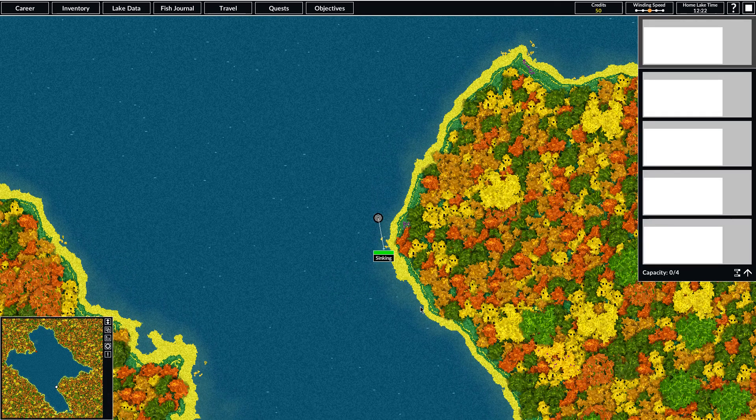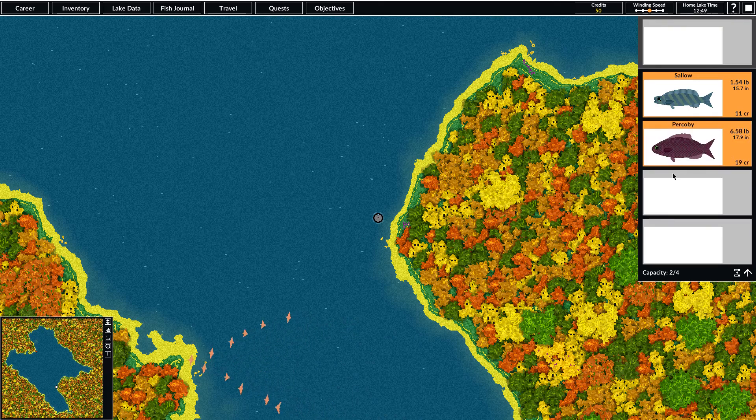We're going to head back here because we had a lot of luck here. This is a good spot. It looks like a pretty good sized one, it's pulling pretty hard — hopefully it's a ghostlefish. We really need to get a better setup. That's a new one — it's a sallow, pretty good, 11 credits, we could sell that. There's a fighter — percoby, that's good too, 19 credits. So we're going to catch two more and then go try to find a place to sell them.